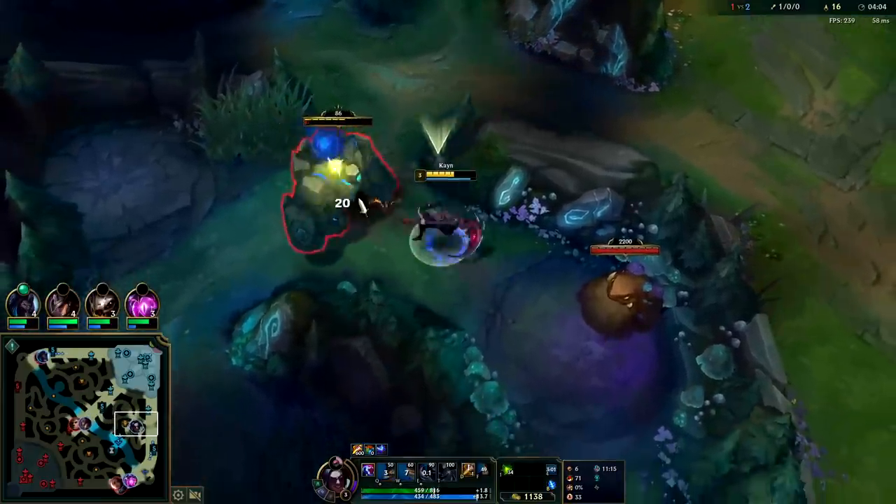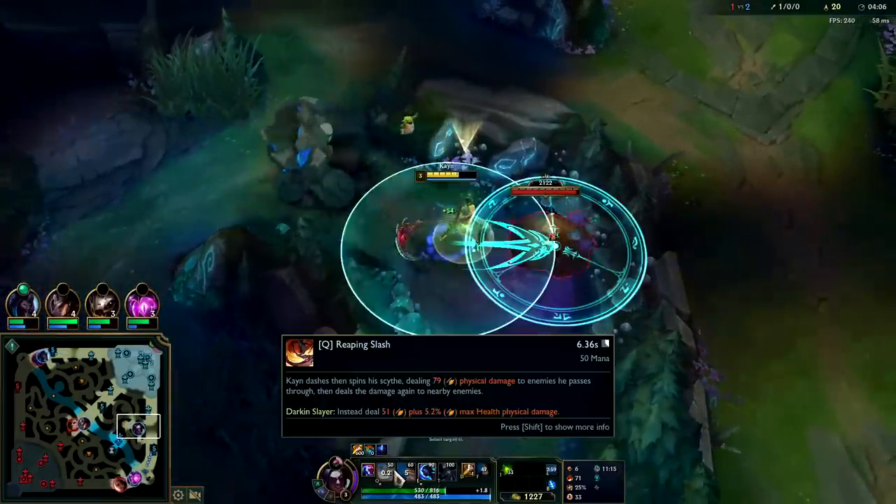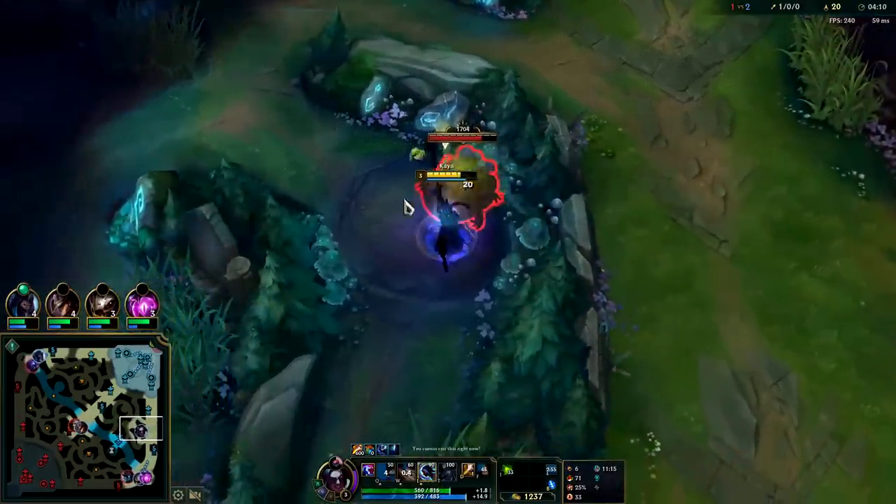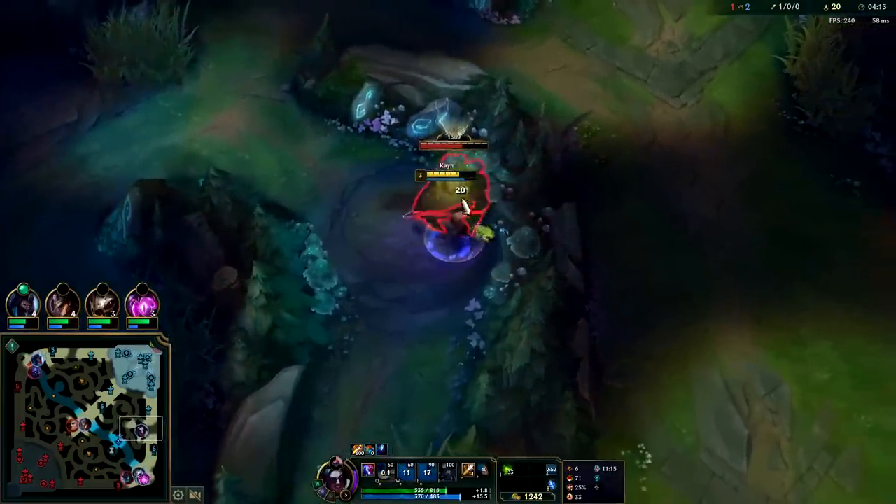You'll see on a lot of Blue Kayn players they'll get like two or three points in their Q and then start maxing W first at that point — it's not that uncommon.